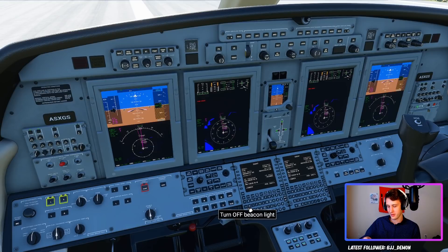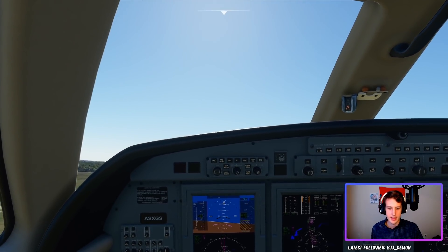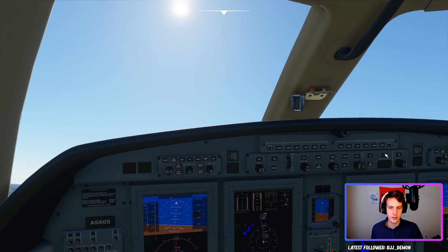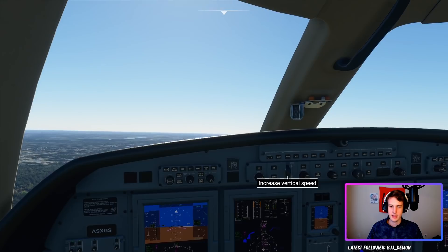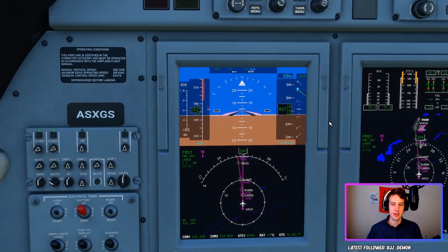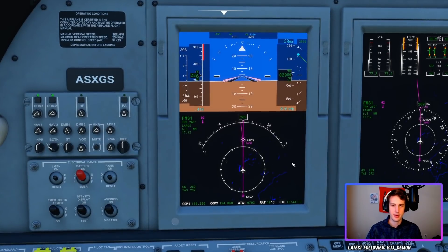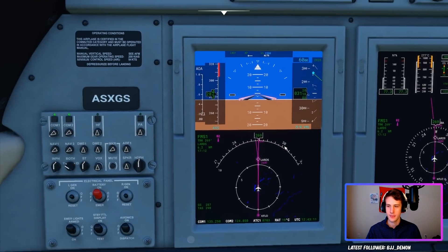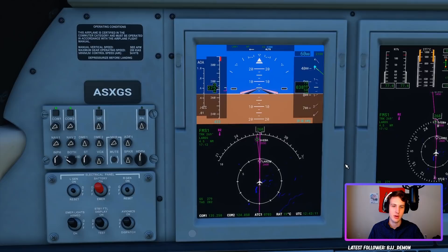Now we are wheels off the ground. We go wheels up, turn on autopilot, turn on nav mode, then vertical speed — and adjust our vertical speed so we don't overspeed. ATC confirmed we needed to get to 6,000 feet, which is great. If we zoom in our map, we can see that with nav mode on — heading mode is not on — we are heading directly towards LARDS, and once we hit that we should turn left and start moving towards KCAE.